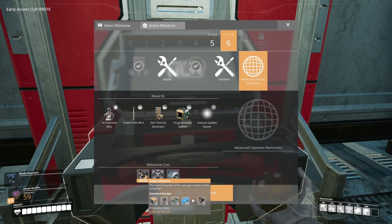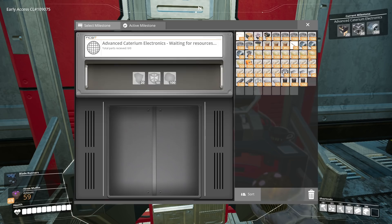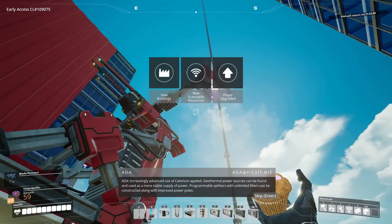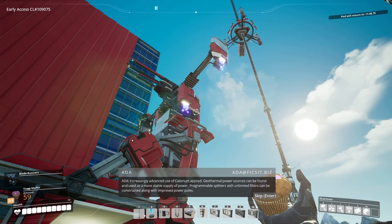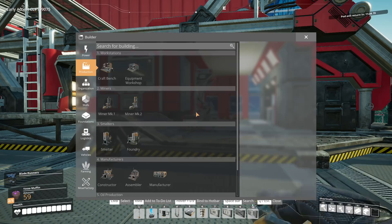I happened to be collecting a bunch of supercomputers when we did our big hard drive hunt earlier in the series, so we had just enough of them. And we've got the heavy modular frames and the motors. So that means the geysers — guess what, we got them. Boom. Increasingly advanced use of citerium applied. Geothermal power sources can be found and used as a more stable supply of power. Programmable splitters with unlimited filters can be constructed along with improved power poles.